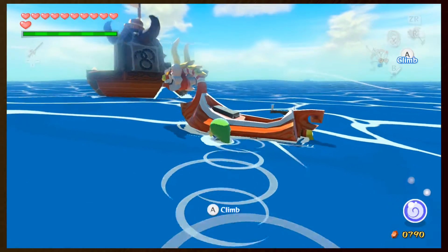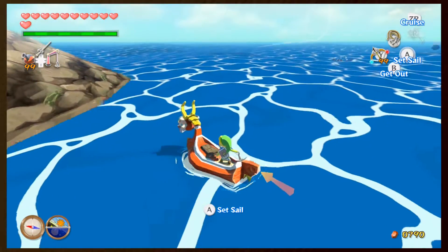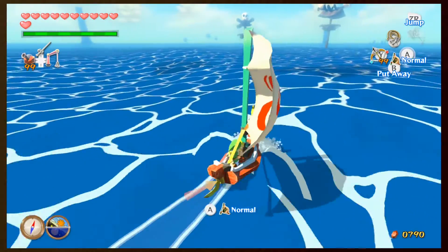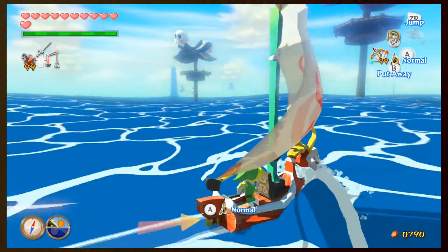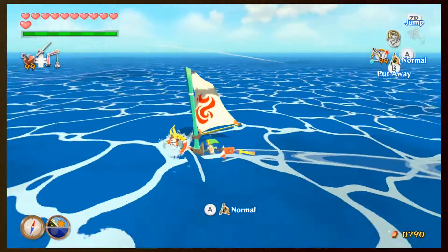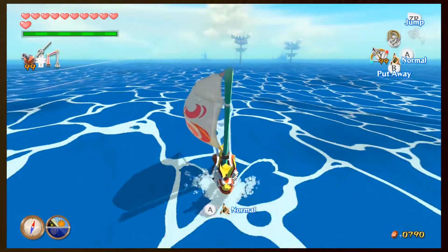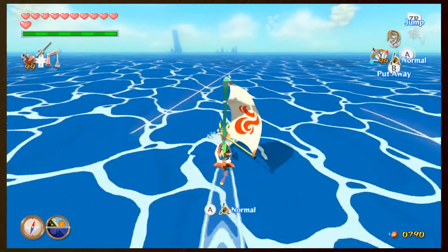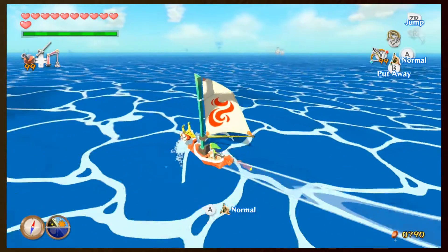We're heading north. A lot of these lookout platforms you'll normally find near islands that don't really have much of anything - like the Great Fairy Island. This archipelago over here is just things sticking out of the water, so there'll be lookout platforms nearby - see, right there, at least one anyway.